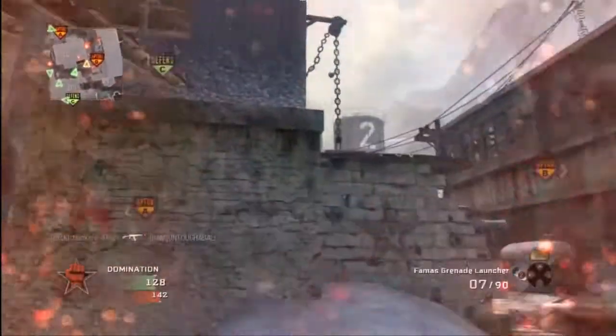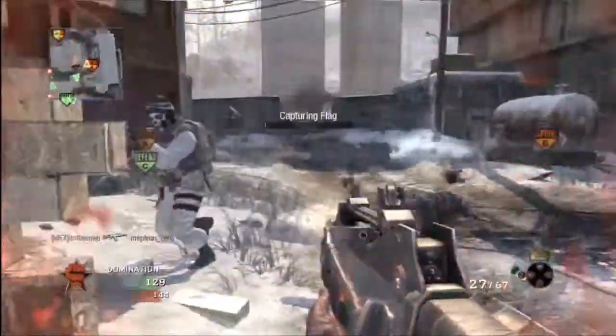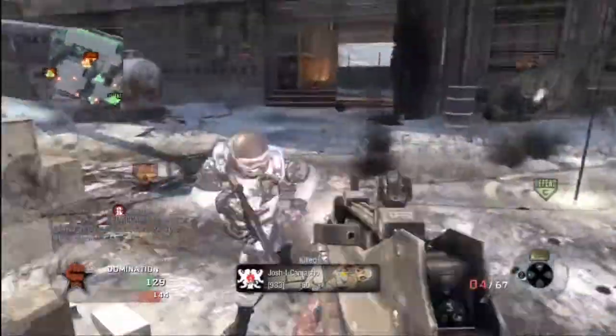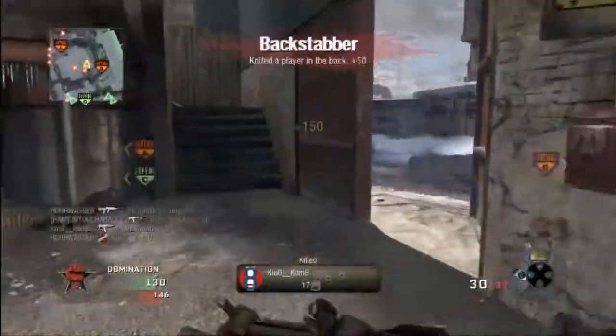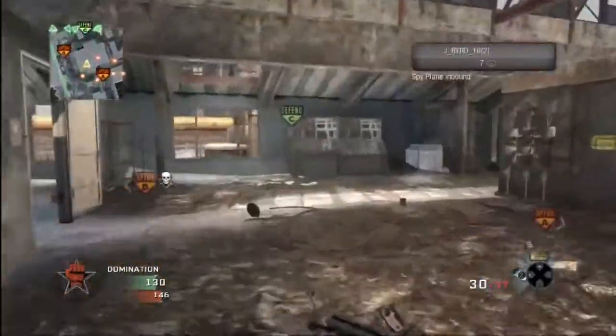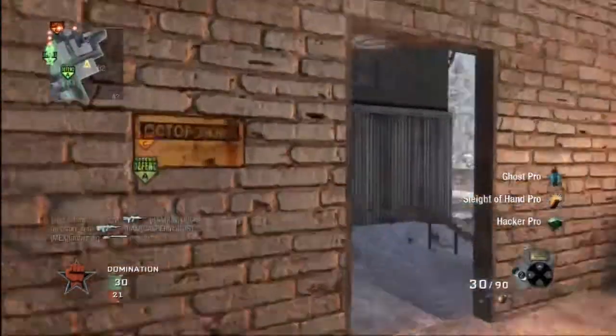First of all, you are giving your team a Blackbird showing where everyone is. Once you unleash the Dogs, right away you bring out the Chopper Gunner. Your Dogs are taking out the guys with Ghost Pro who are trying to shoot you down with the Chopper Gunner, so you can just wail on people with the Chopper Gunner.